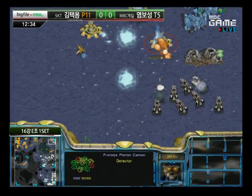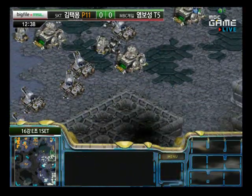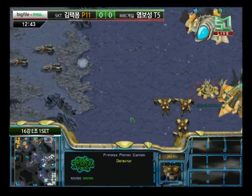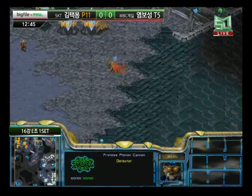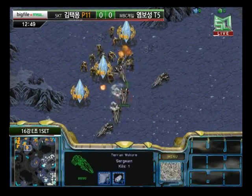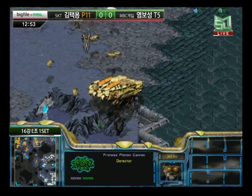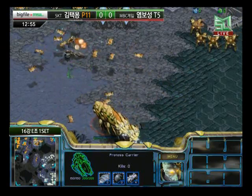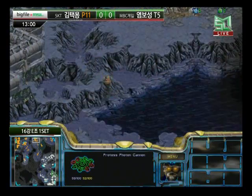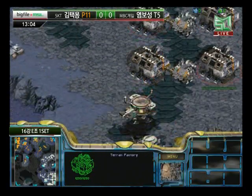Vultures coming in to try and take out the fledgling base at the top-right. The Nexus is about to warp in, but the cannons are not going to be enough against that many Vultures. He picks off a few probes, but with Dragoons coming in for backup he drives them off. And there are the Carriers — revealed already to take out these Vultures, which is interesting. I would have thought he'd want to wait longer, although maybe he knows he's been Comstatted.